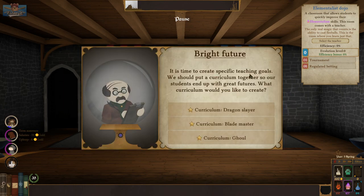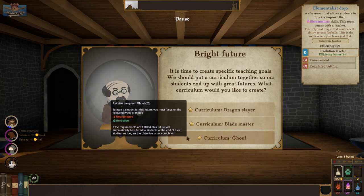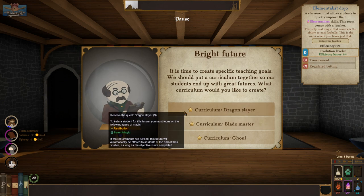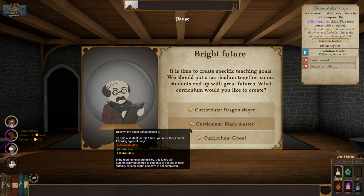Bright future — it's time to create specific teaching goals. We should put a curriculum together so our students end up with great futures. What would you like to create? Dragon Slayer — necromancy and herbalism. Blade Master — assassination, herbalism, retribution. Dragon Slayer — retribution and beast magic. Because we have the Assassin Arena, maybe going for a Blade Master future is the most attainable. Let's try Blade Master.